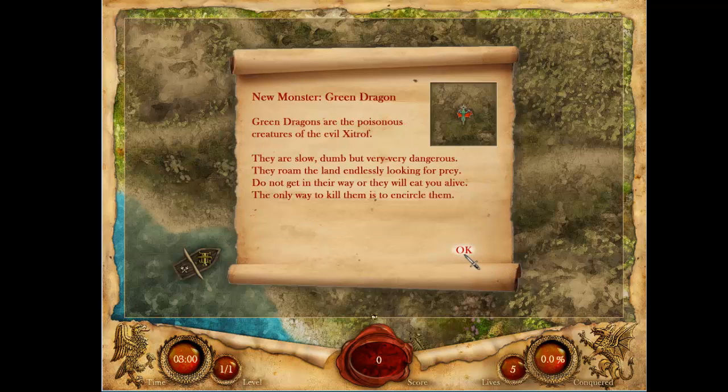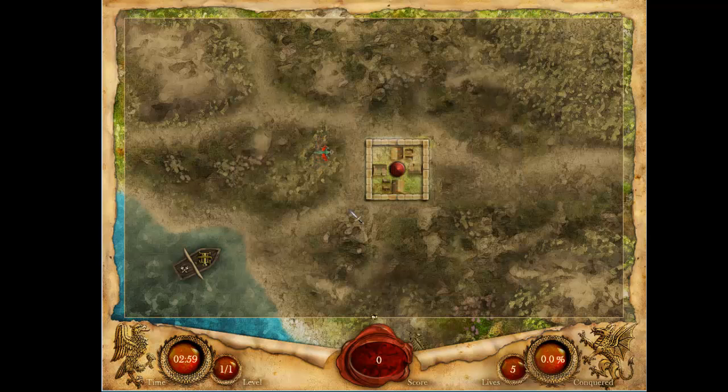New monster: green dragon — slow, dumb, very dangerous. Wait, where the hell am I? Oh, okay, I'm right here. Let's see if we can just kind of take — nope. I screwed up. I think I tried to take too much at once.